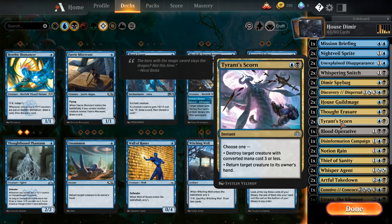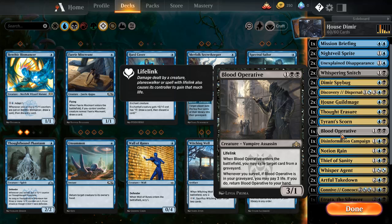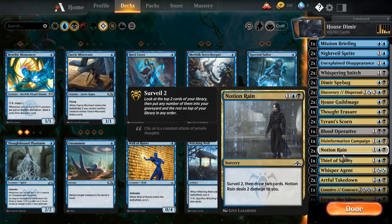There's obviously things like Tyrant's Scorn, which is just good — you either destroy a creature with converted mana cost three or less, or you return a creature to its owner's hand. So yeah, pretty good.